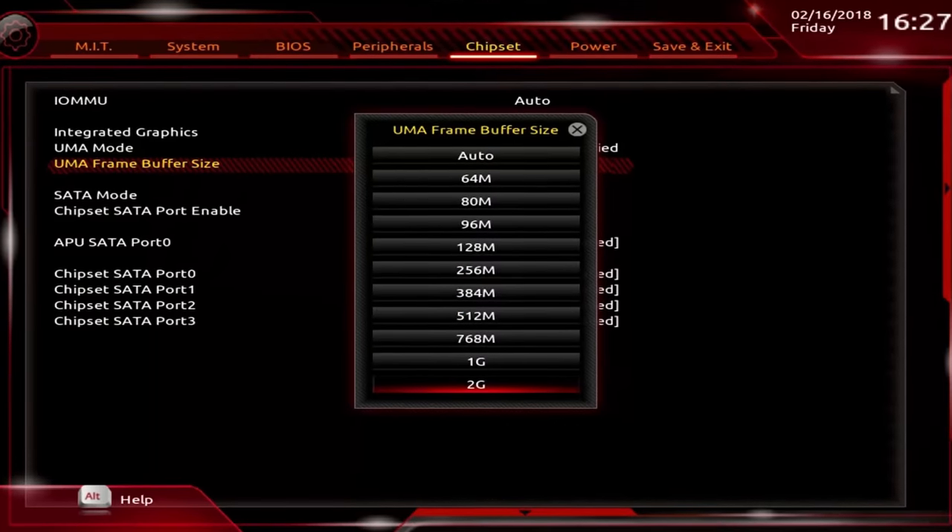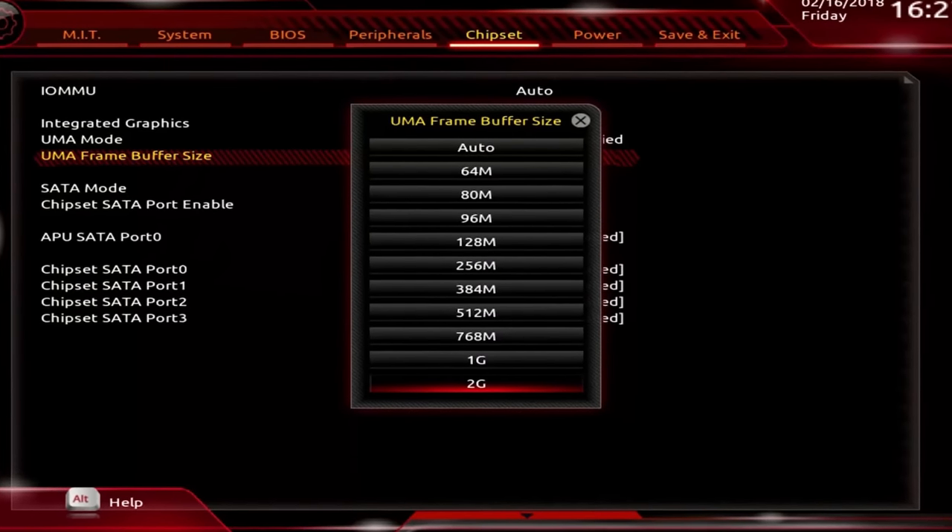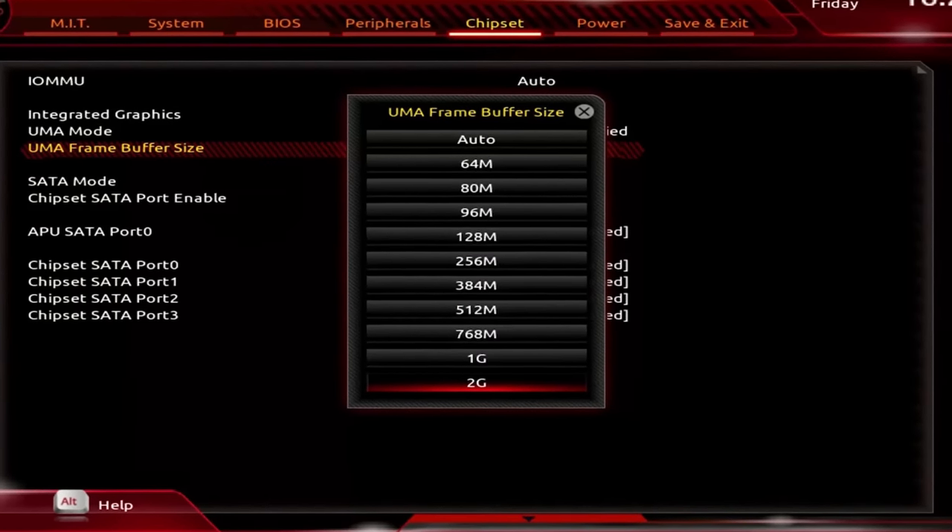And if you're using an integrated GPU, not a discrete graphics card, those solutions actually use part of your main system memory as VRAM. So if you find yourself running low, you can go into your computer's BIOS and increase the amount that's allocated for video memory.